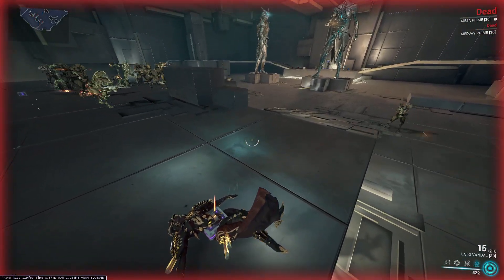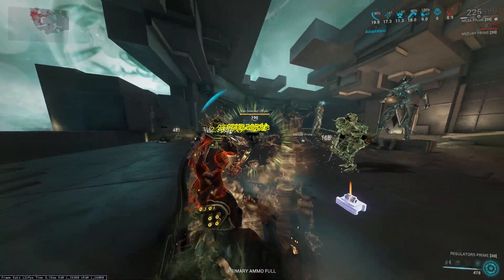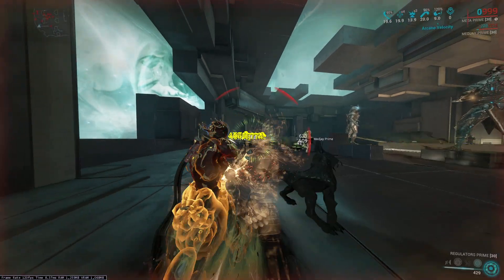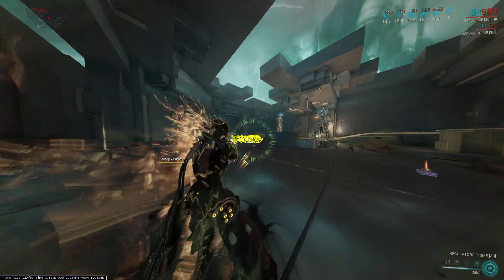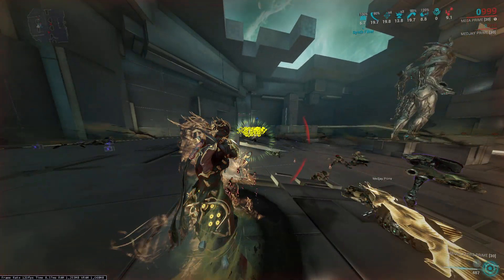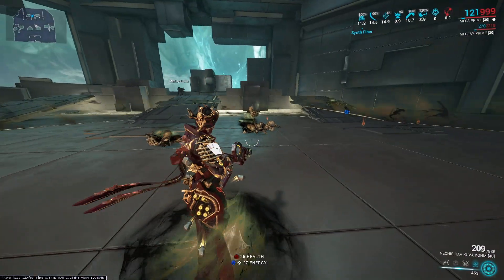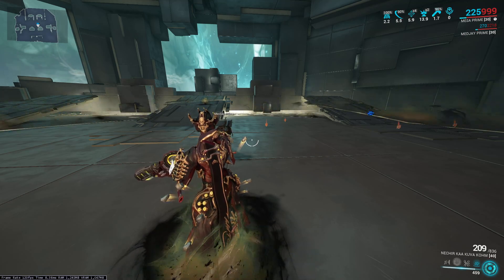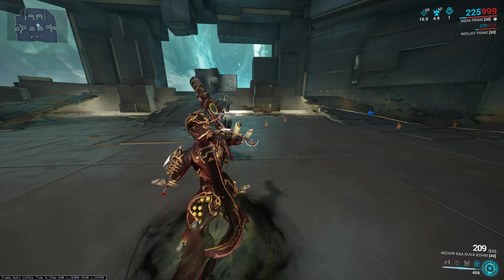No Gloom. So it takes a second to build as the procs build up, but even though these enemies have ferrite armor, the CC ain't bad. It just allows you to shoot them and then they start doing damage to each other. And as enemies scale, they will eventually be able to one-shot themselves — but that's eventually.